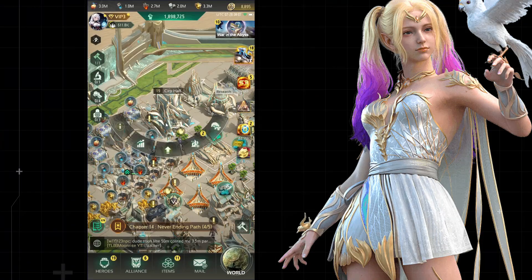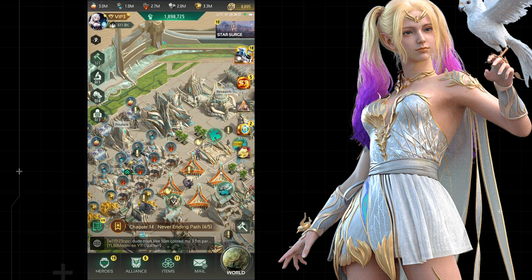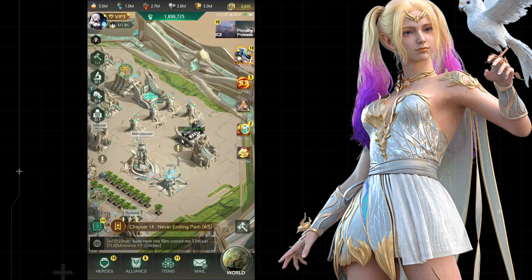What is a T-Frame? You can unlock the T-Frame dock when your city hall level reaches 18, and the T-Frame that belongs to your race will be sent to you directly.